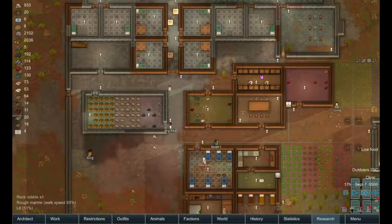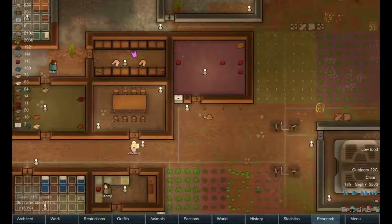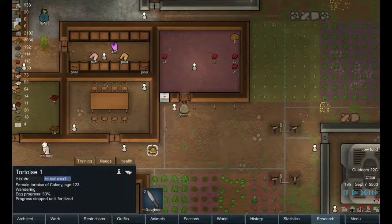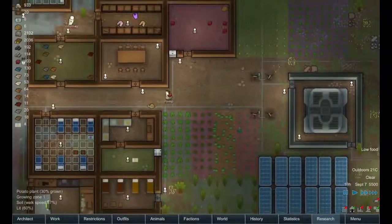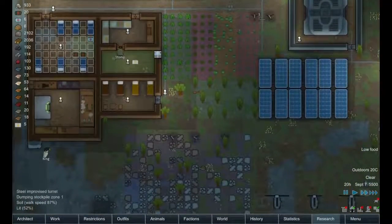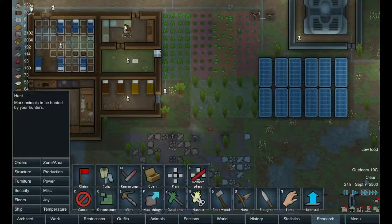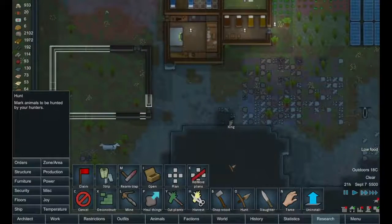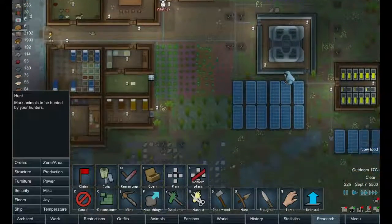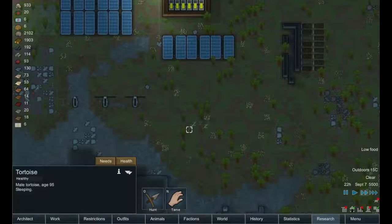We're low on food — we're down to four meals. We've got a little bit of frozen meat on hand and a few potatoes — literally only a few potatoes. So yeah, we need to get more food. Let's go hunt that squirrel. We are getting some milk from the cows, so that should help with the food situation.